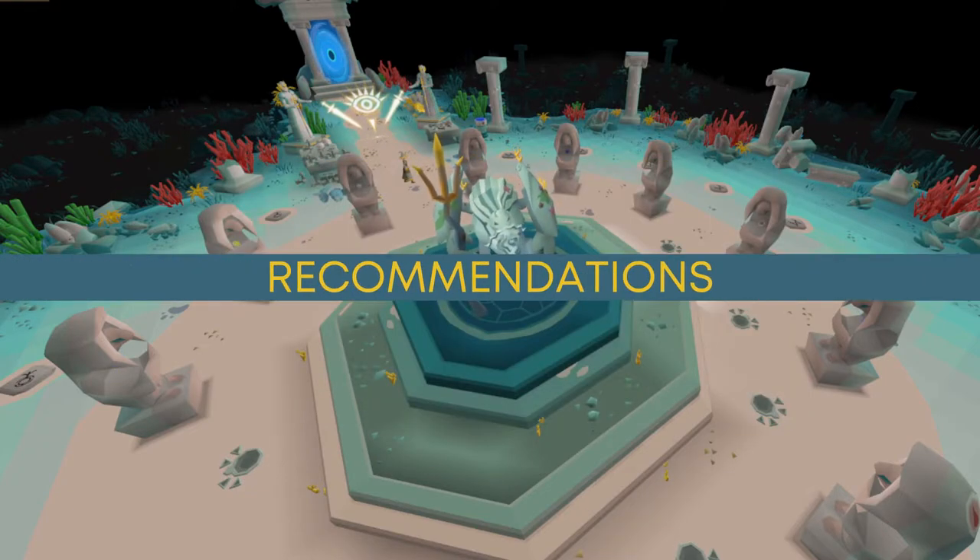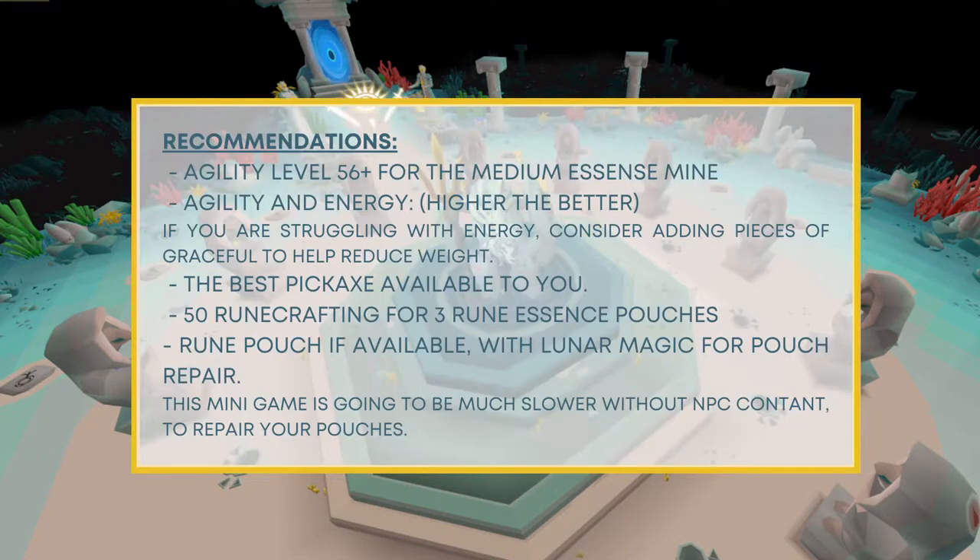It is highly recommended to have at least 56 agility to use the shortcut to the east mine — although not required, this will greatly increase your ability to perform the minigame. For agility and energy, the higher the better. You will spend a lot of time stationary and your energy will regenerate. If you are struggling with energy levels, consider adding a piece of the graceful outfit to help reduce weight.